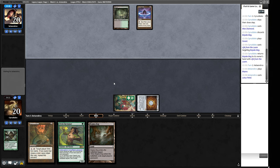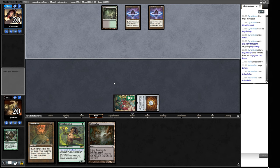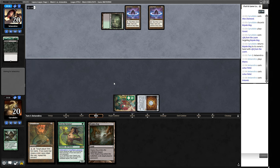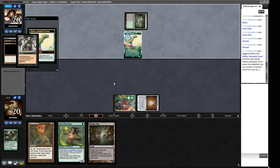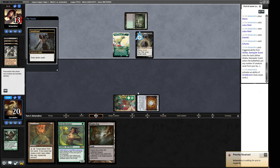Our opponent has a Lotus Petal and a Bayou so they're probably on Epic Storm or some kind of turbo Chain of Smog deck. Nope, it's a Reanimate deck with a green splash. They go now, we have the Bojuka Bog in hand. They obviously know we have this, so they're going to put Galta into play, and Galta lets them put whatever card they have in their hand as well. Grizzlebrand — yeah, we're not winning that.